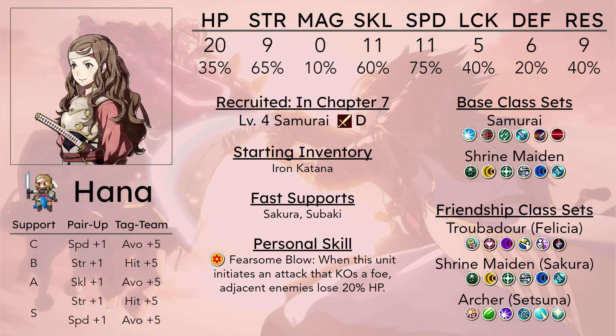She struggles pretty bad with taking hits. She has really low HP, defense, and res. The idea is that this is mitigated by her high avoid because she has really good speed, but Fates is Fates — how far are you going to go with dodge tanking?